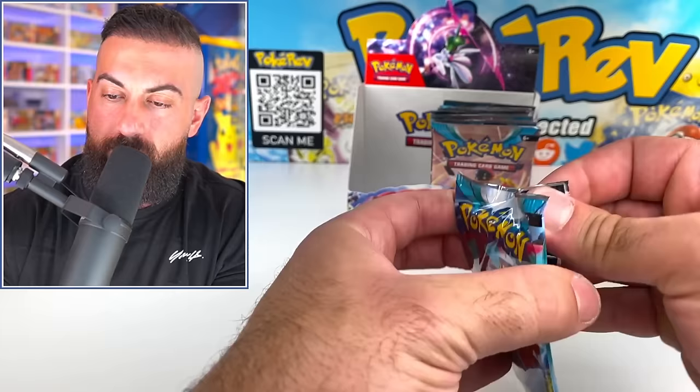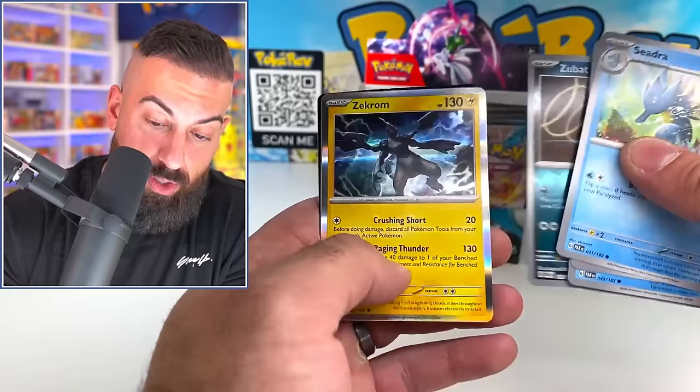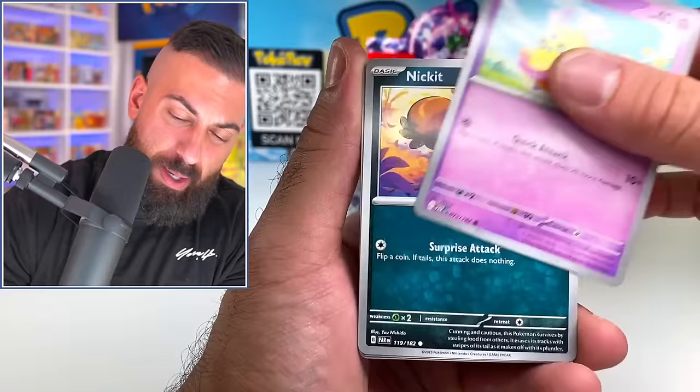Seedra, Magby, Vanillite, Professor Turo. There's a really cool Professor Turo special illustration rare in the set. Zekrom. A lot of cool holos in this set. A lot of people were saying they weren't going to be super hyped for this set, but it's different and it's cool. The future of Pokemon cards are pretty nice.